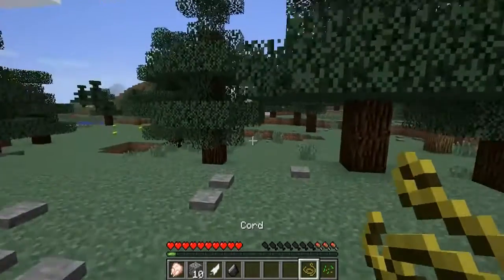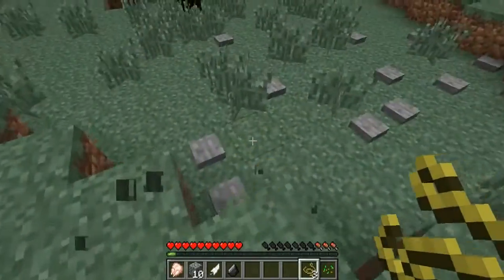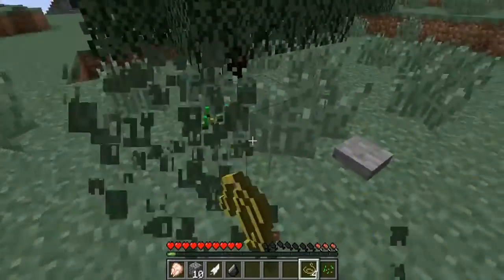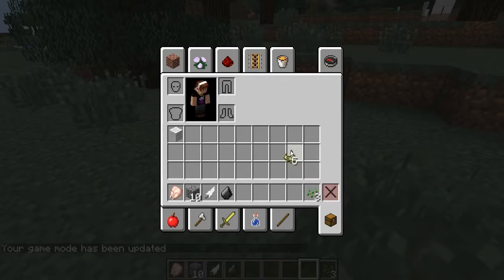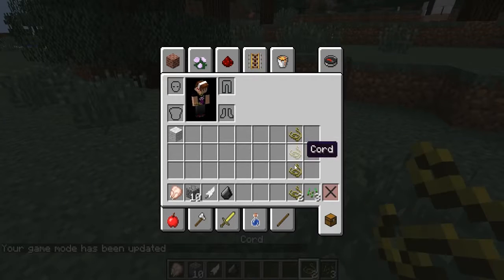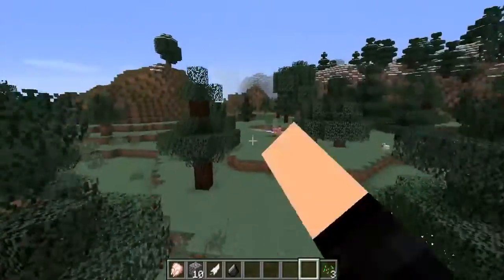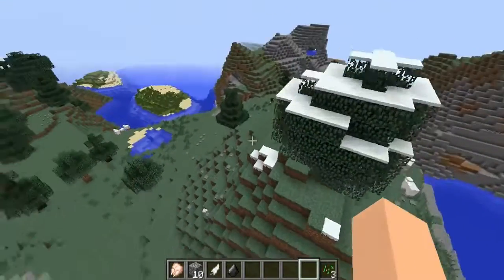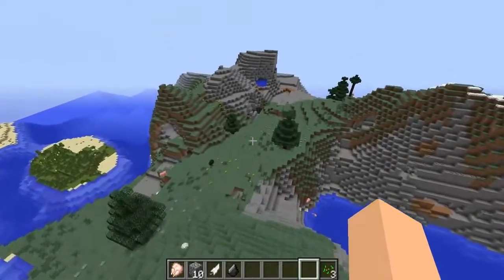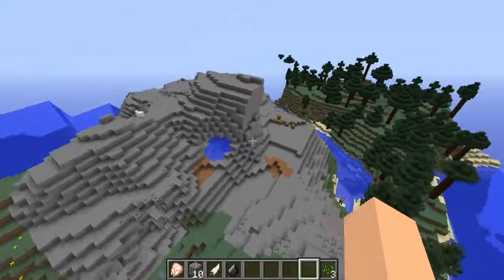So that's how you're gonna want to hunt. Something you've probably noticed is this cord here — we got it when we punched out some grass. You don't always get it, but if you get nine of them it gives you one string. I'll show you guys the recipe — it's really simple, you just do it in your inventory. In the crafting table you want three here, three here, and three there, and it'll give you one string. So it's not too good but it's a good way to get string for your bow and arrow, which you'll definitely need pretty early on.